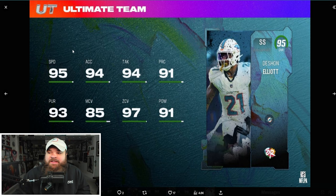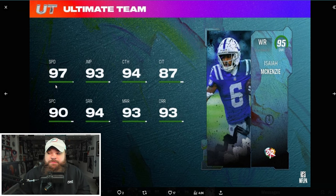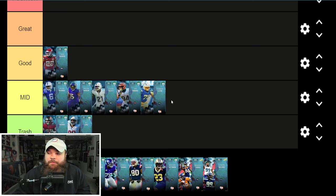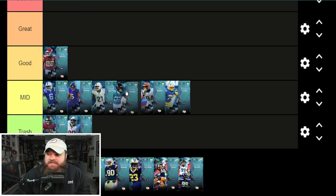DeSean Elliott Dolphins: 95 speed, 94 acceleration, 97 zone coverage, a little lower man coverage — good from a stat standpoint but lacking discount abilities. Isaiah McKenzie: 97 speed, 90s across the board in route running — love the speed — but again gets nothing for discount. And Tyson Campbell: 95 speed, 96 acceleration, 95 man, 95 zone, 96 press. The game is so much about abilities — that's why all these cards are mid for me.